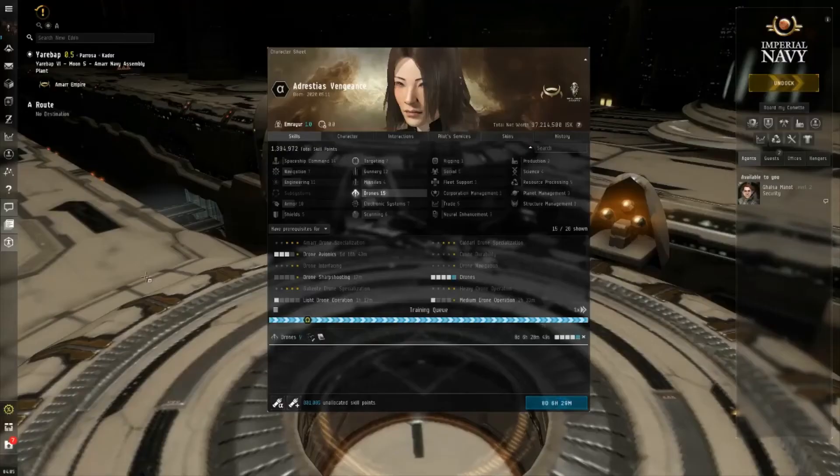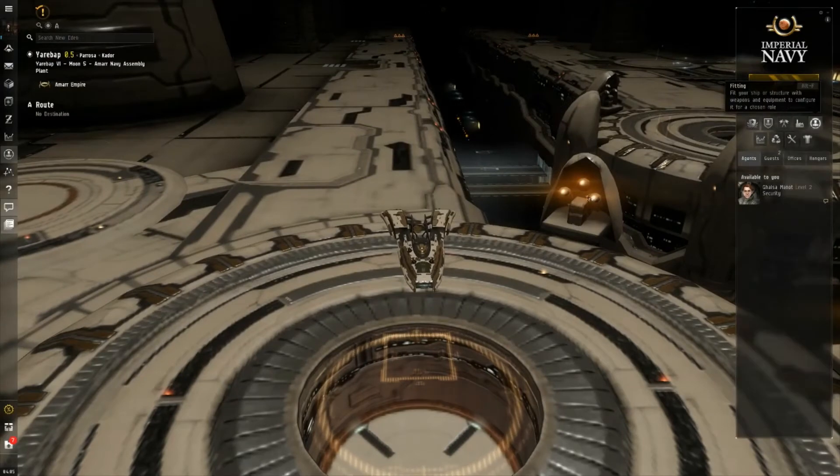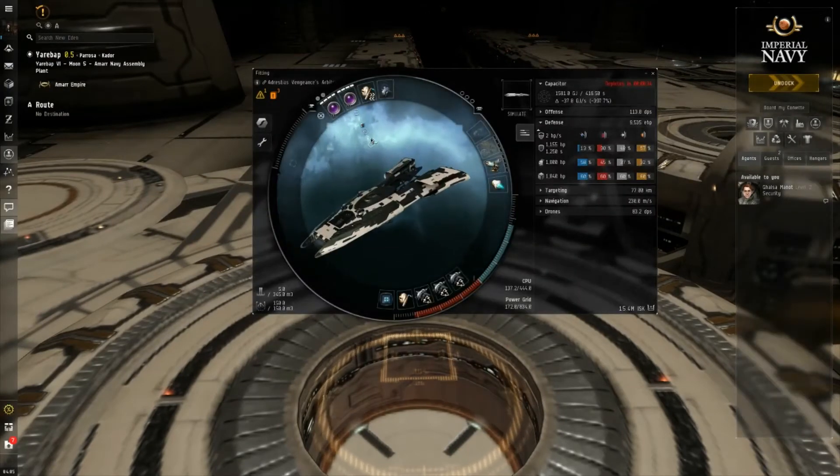As you can see, I'm training drones to level 5. It's because the two skills I need — drone sharpshooking and one other — have drones level 5 as a prerequisite, so I can't turn on those two modules.